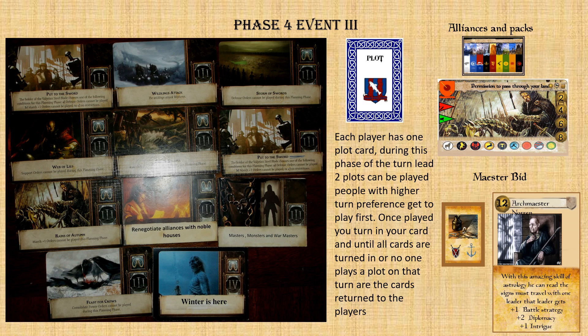In the expansion, the White Walkers — the undead — can actually attack, but that's not in the base game. Each player also has a plot card. Another thing that can stop action is an alliance: there's a card where alliances or pacts can be made. We have one card of every house, and you ask another player: can I pass through your land unhindered? Can we make a pact where neither of us attacks each other this next turn, and let's attack a mutual enemy?